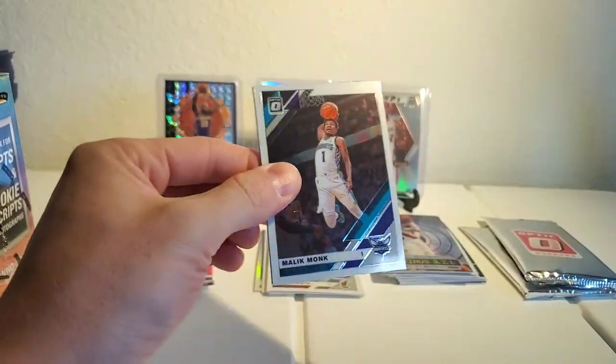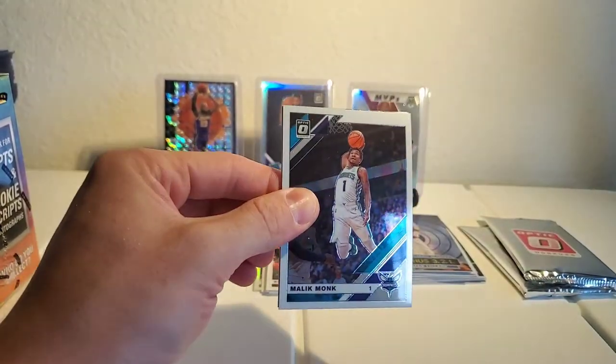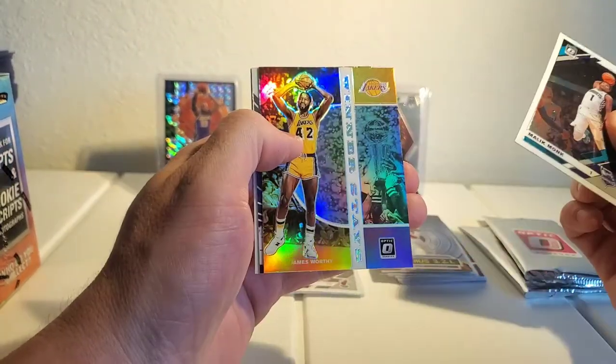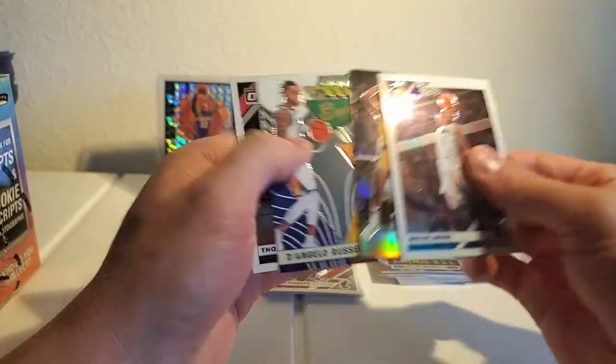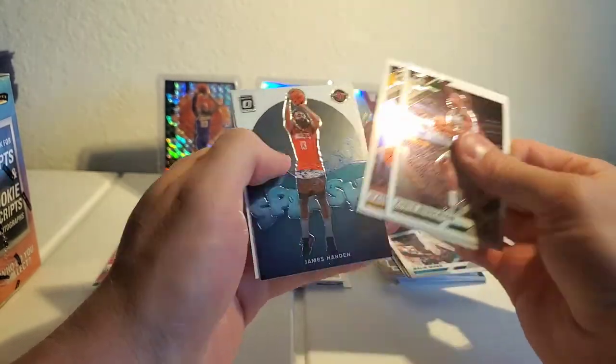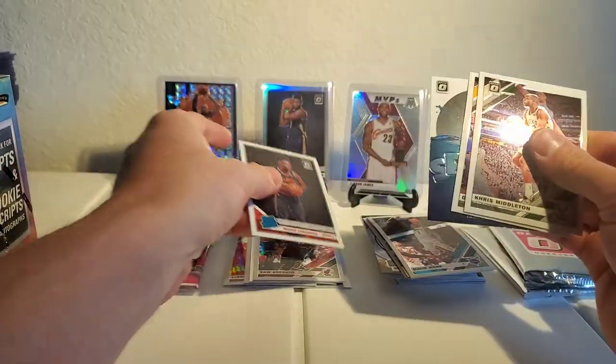If you guys can hear the thunder, it's raining — just a little summer rainstorm going on here today, nothing too crazy. Malik Monk, D'Lo, and Thomas Bryant — kind of a dull pack so far. We got Chris Middleton, D'Lo again, Harden, and Bruno Fernando.